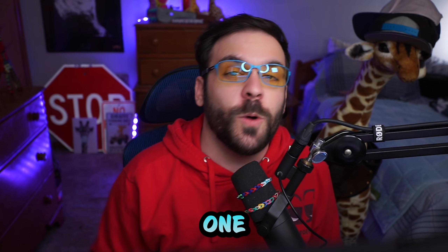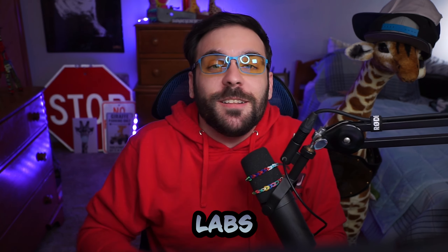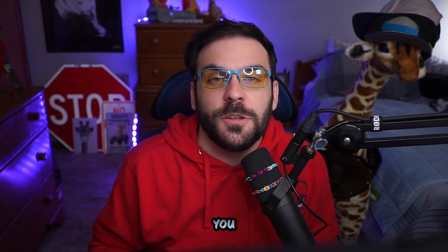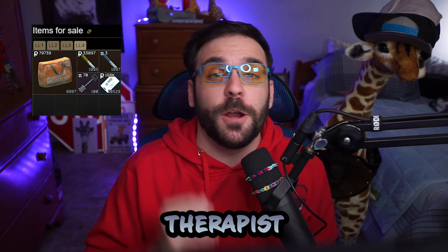Let's jump right into part number one: how to get into labs. Going to labs is super simple. All you need is a labs access keycard. There are plenty of ways to get your hands on one. You can find one in raid on scavs, bosses. You can spawn with one as a player scav, or you can buy two from Therapist level four. There are two separate Mechanic barters which give you four from traders total, or you could just buy them off flea.